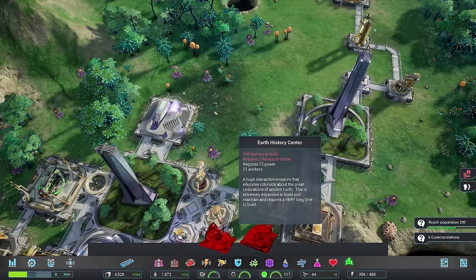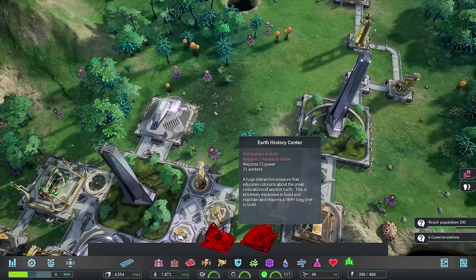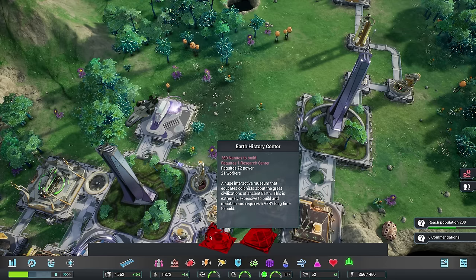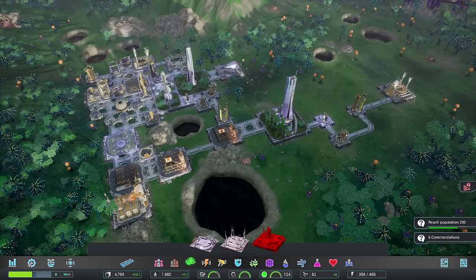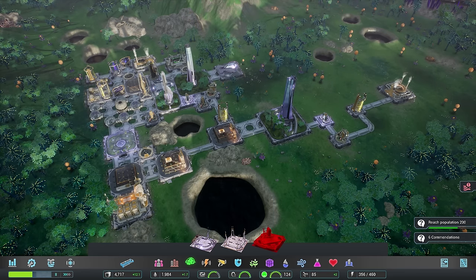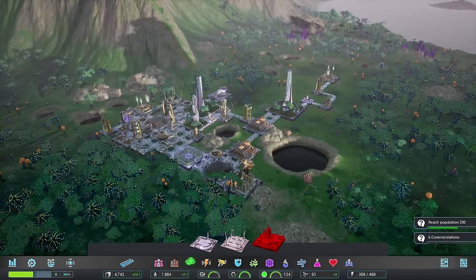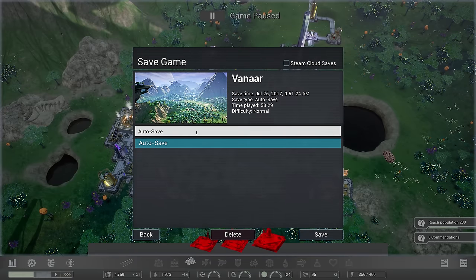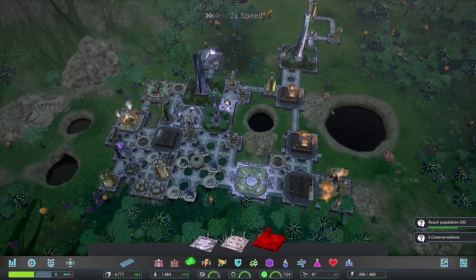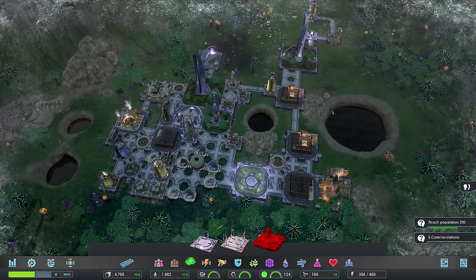Megastructures - an Earth History Center, a huge interactive museum that educates colonists about the great civilizations of ancient Earth. This is extremely expensive to build and maintain and requires 21 workers. We are at a pretty good spot. I think I'm going to pause here - next episode I'm going to focus on getting the expedition center out so I can go gather resources elsewhere. I don't actually know if expeditions work within the map or outside of it - we'll find out next episode. Also got to make sure my air is taken care of. Going to go ahead and save the game. Thank you guys so much for watching - I hope you enjoyed the video. If you did, be sure to hit that like button. The link is in the description below. Thanks again for watching, I love you all, and I'll see you in the next one.